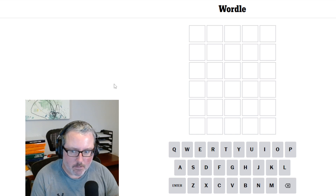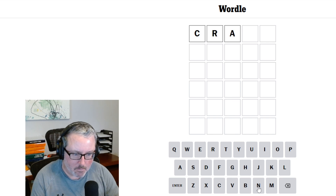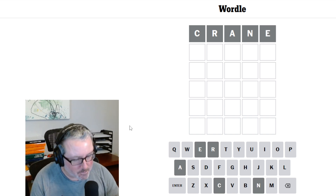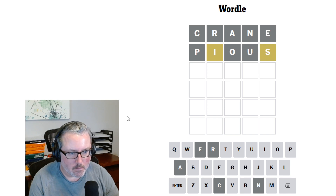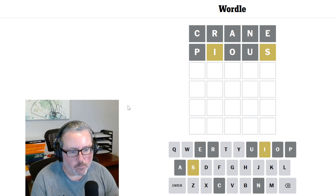Now, typically when I do a Wordle, I like to start with usually a two-word start, or I'll just do the first word and then see where that goes and take it from there. But my typical start is always CRANE. And that worked wonderfully. So we would move right into my second word, which is PIOUS. I do this because this two-word beginning uses every single vowel, so we can get those all out of the way — except for Y, obviously.